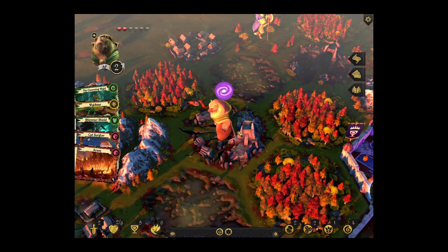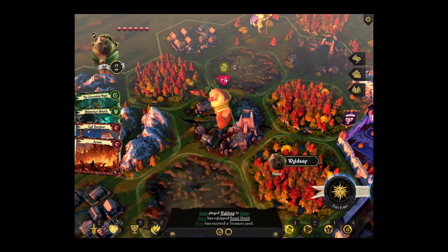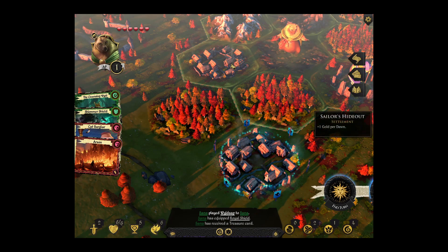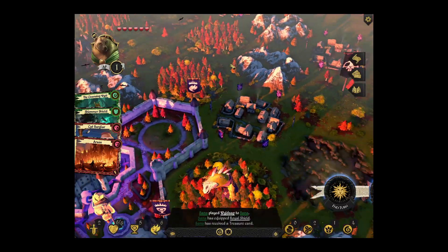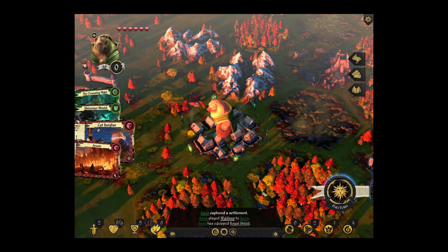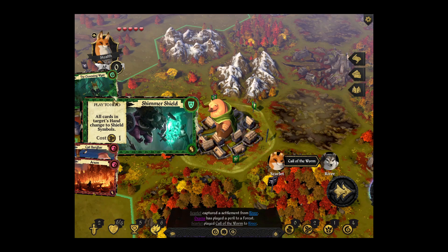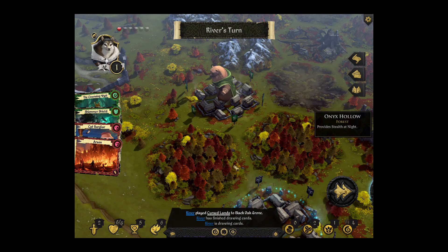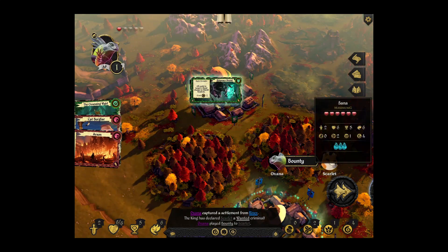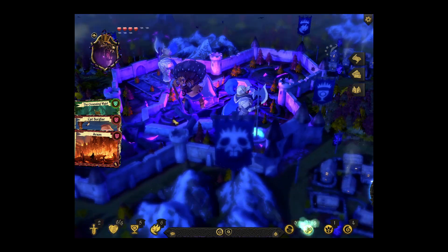We'll go here. Oh snap — that couldn't have been better. Is there anybody there? No, there's nobody there. Time to go for that. There's apparently only two of these cleansing wild cards, and their cost is low enough. I'm going to play this card. One really, really good use of having lots of cards — with the shimmer shield cards, you can turn them all into shields.